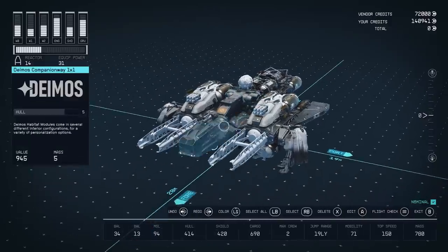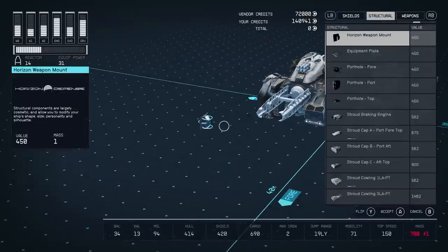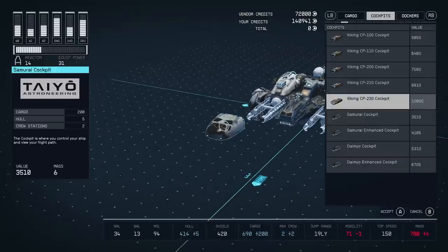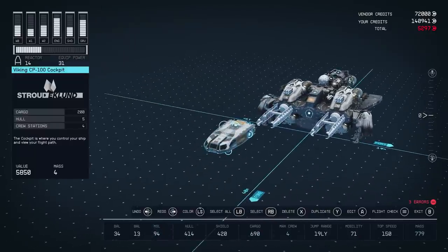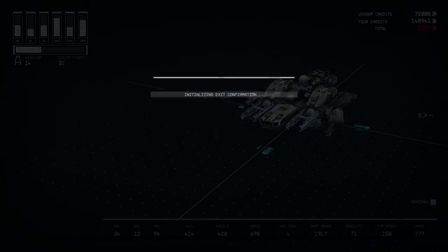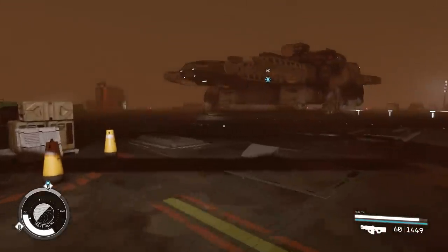For example, if you travel over to Neon, which is located in the Vali system on Vali Alpha planet, the ship services technician there will sell a good cockpit to increase your crew size. Check out these Viking cockpits — you can have four crew members in these. Delete the old cockpit and add this one. Technically I could now have four crew members on this spaceship once I invest into the ship command skill.